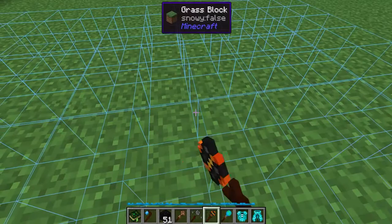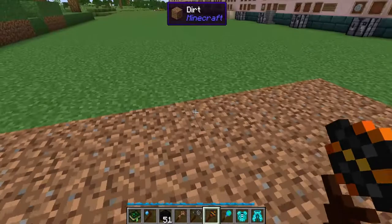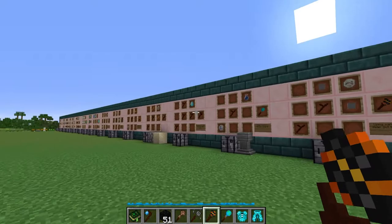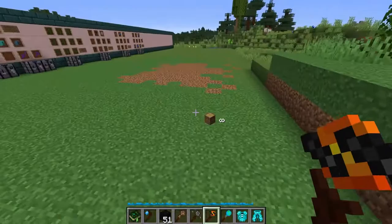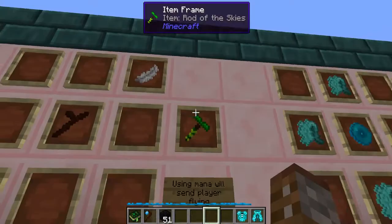Holding right click will start changing that area over time. You don't actually need the swap material in your inventory — the rod of the land and rod of the depths will supply the necessary blocks. So if you wanted all grass replaced with dirt, the rod of lands supplies the dirt. In creative you can change blocks to wood, but obviously you'd need that wood in your inventory normally.